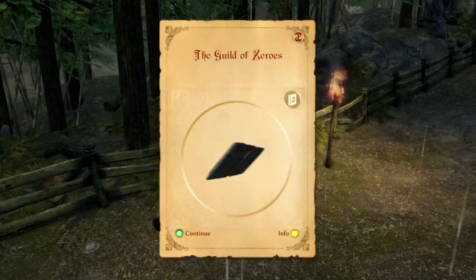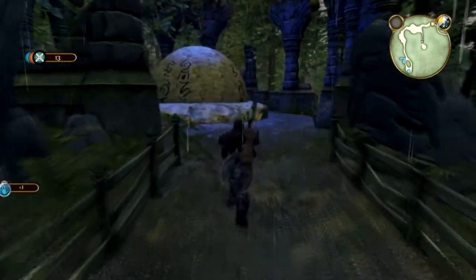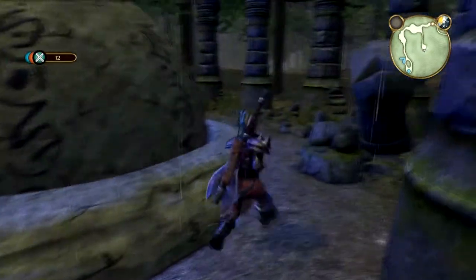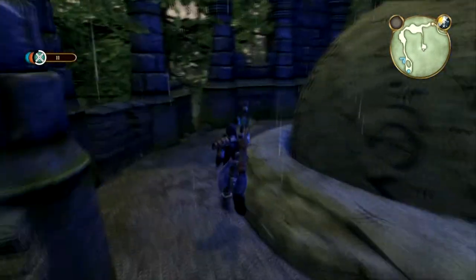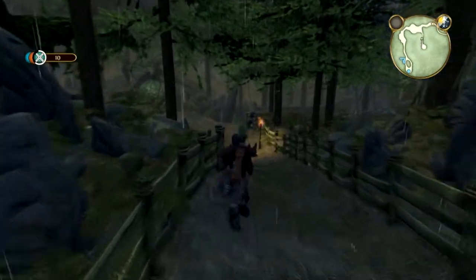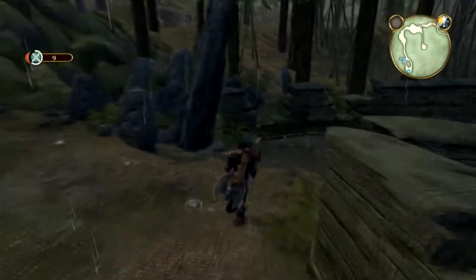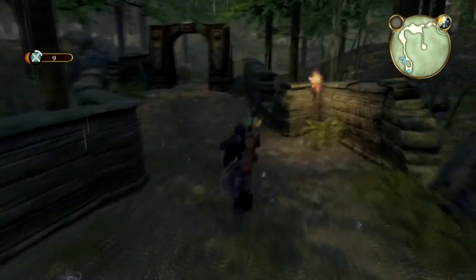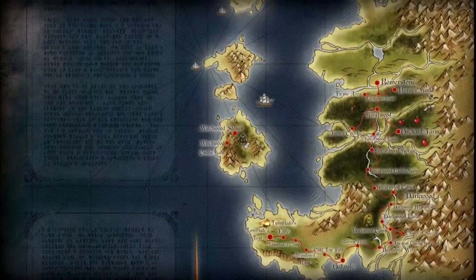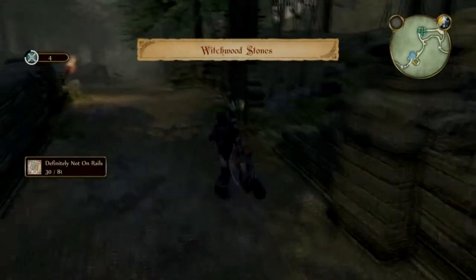Okay, let's make a start. The Guild of Zeros. I can't remember if there's anything here now, but I know after you've done the arena there's a duel view. There's nothing here right now. So let's head to Witchwood Stones and find the archaeologist. The archaeologist is behind a demon door, so I need to open the demon door by finding out its name. But I know its name.